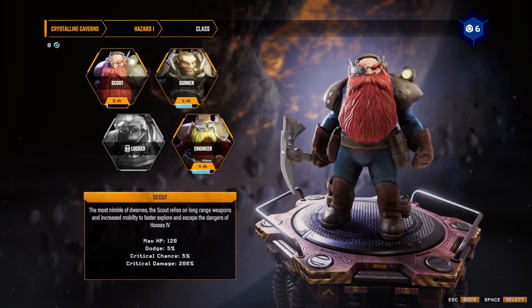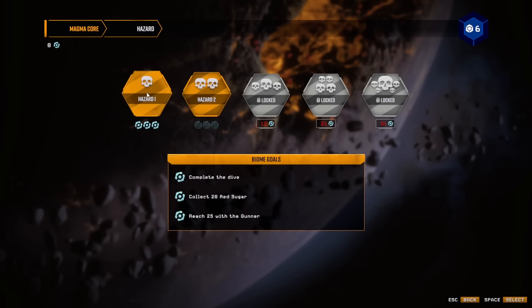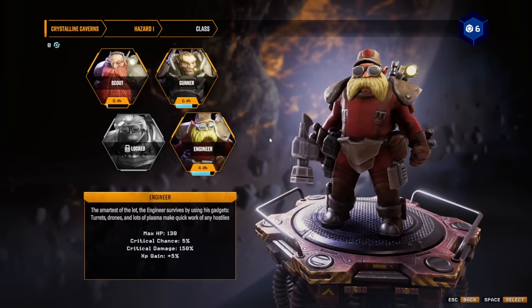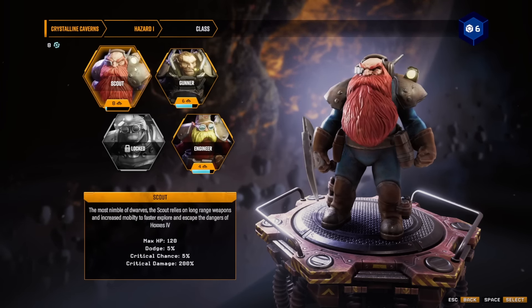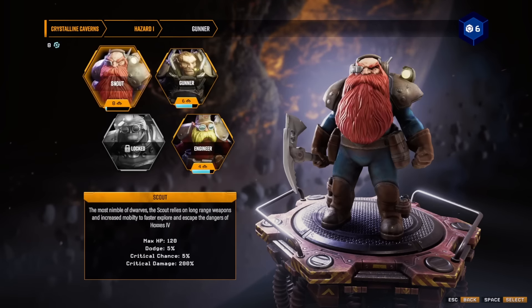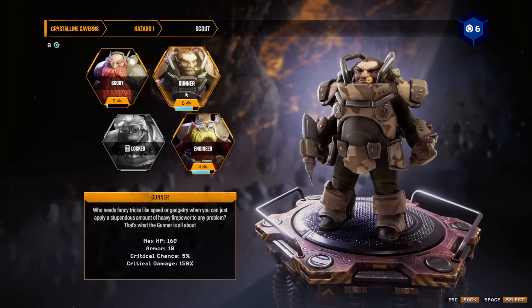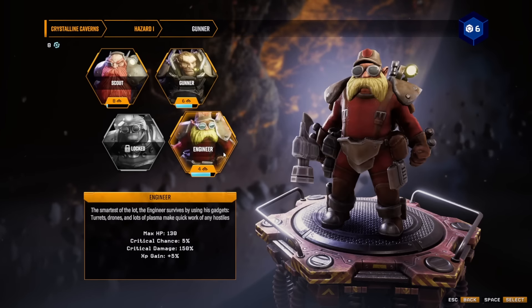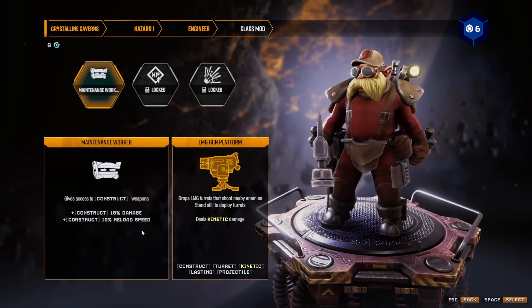So you have character classes as in Deep Rock Galactic, you have maps as in Deep Rock Galactic, and you also have difficulties as in Deep Rock Galactic. Let's go into a run with the Scout — that's the basic class. These have different stats, different starting weapons, and different passives. The Scout starts with Muincy and Raxi Chi, which is a joke, and just gets a machine gun. The Gunner gets some damage up whenever he fires 100 bullets, and the Engineer can find contracts or something.